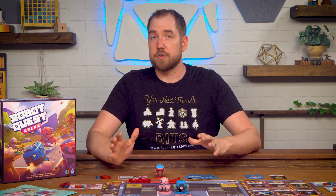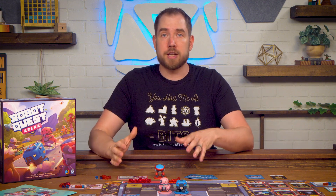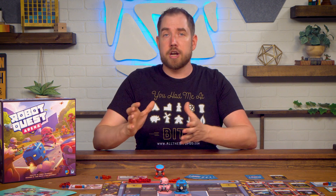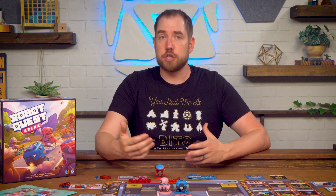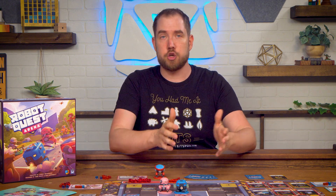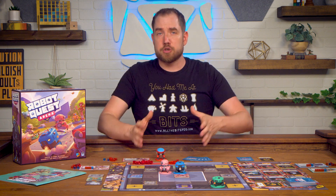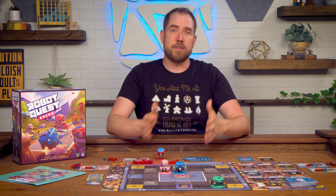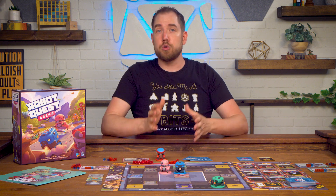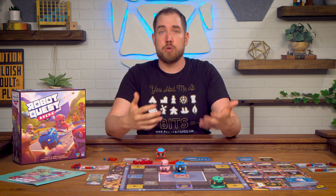There are a couple of variations for two players and team games. With two players each player controls two robots but still only has a five-card hand, splitting energy and movement between the two robots. When you play a card for an effect you must choose which robot is using it. In team games all the rules are the same — just alternate turns between teams. Remember that if your teammate loses health on your turn you lose that many victory points, and at the end of the game teammates combine their points to determine the winning team.